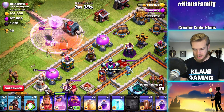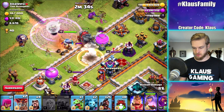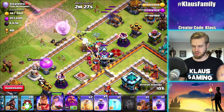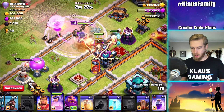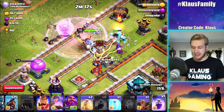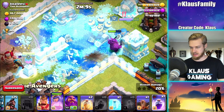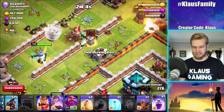I'm thinking Wall Wrecker already, also PEKKA and Wizard, maybe a couple of balloons out here just in case there are some SAMs to soak up. The queen has been broken in. We've taken out the enemy CC, the enemy queen, and the enemy king. Now the big question is which way will she go? That PEKKA will take care of the Royal Champion — the Royal Champion's actually got more health than I thought she did. PEKKA did good.